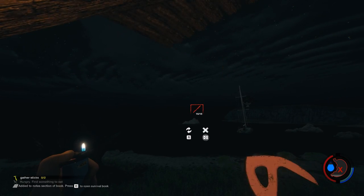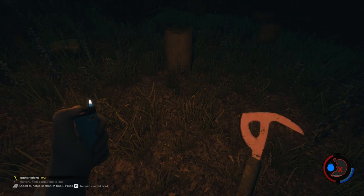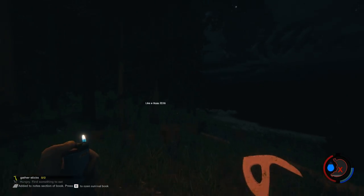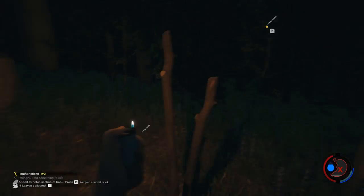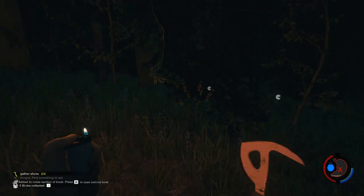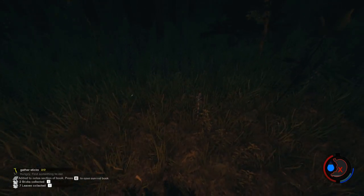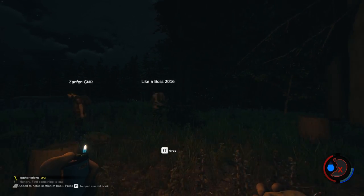We need sticks. Oh — something's killing me! Where are you? My health bar is red — did you drop a tree on me? That might have been it!